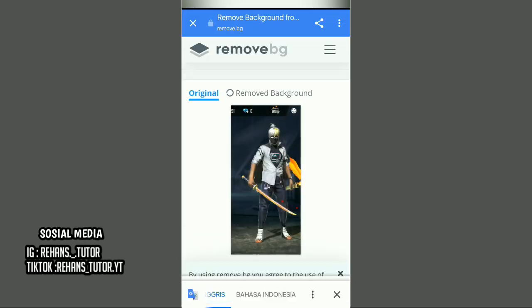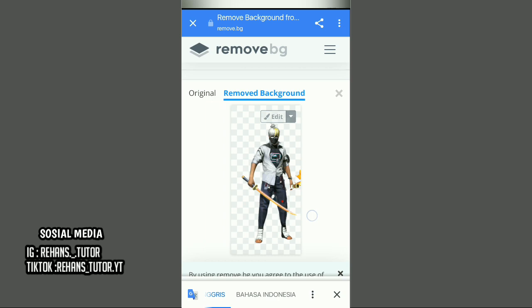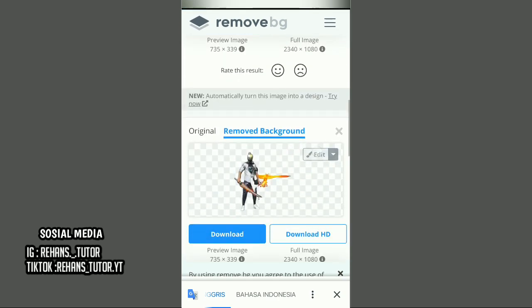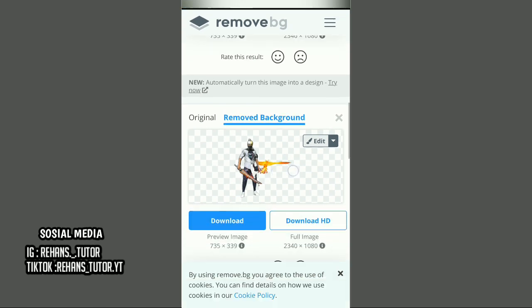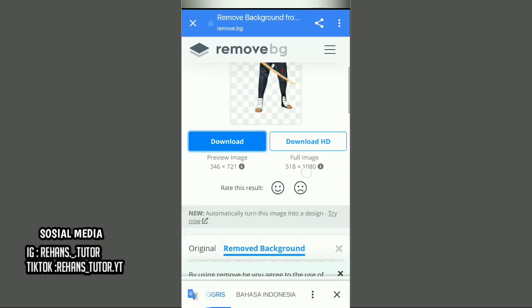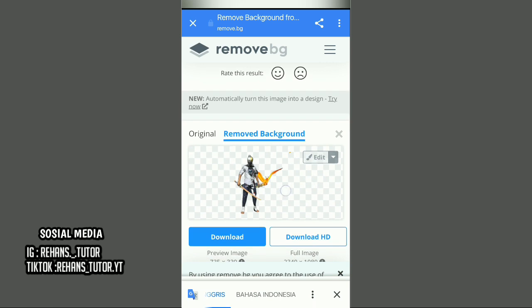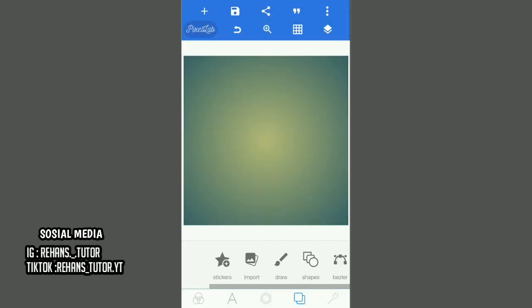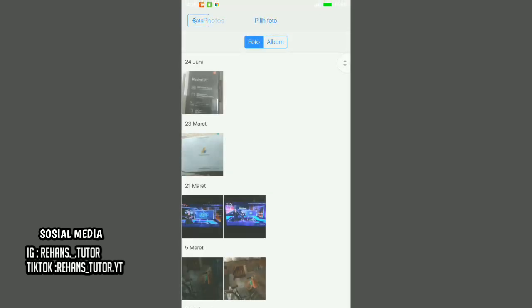Hasilnya akan lebih bagus yang sudah di-crop ini. Sedangkan yang belum di-edit hasilnya akan rusak atau bagian karakternya terhapus. Buat seperti tadi jika karakter kalian gak rapi terhapusnya. Jika sudah, masuk ke Pixel Lab dan hapus stack-nya, lalu pilih from gallery dan masukin mentahan lobby-nya.